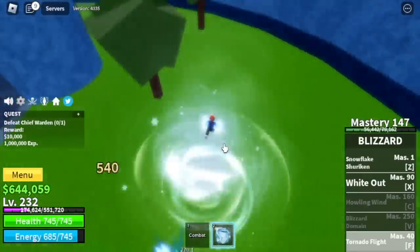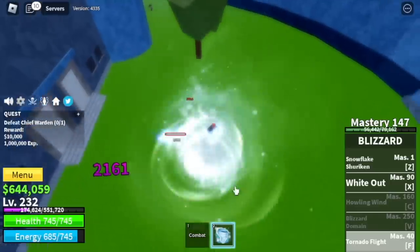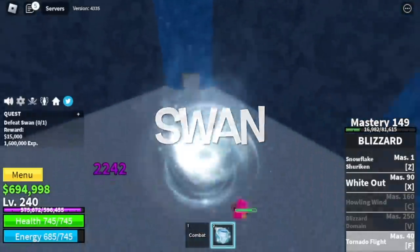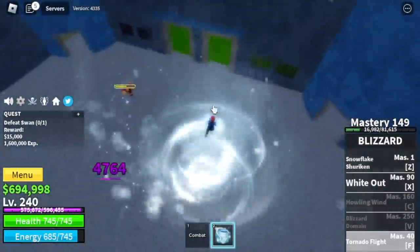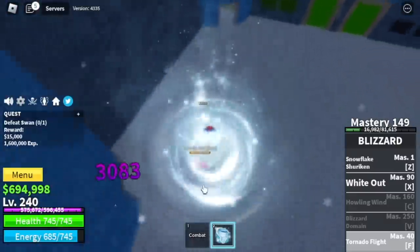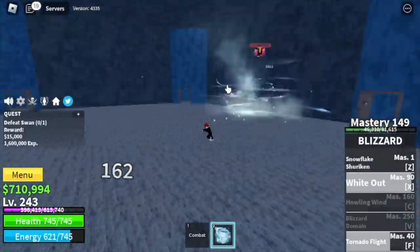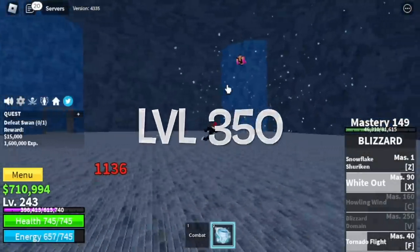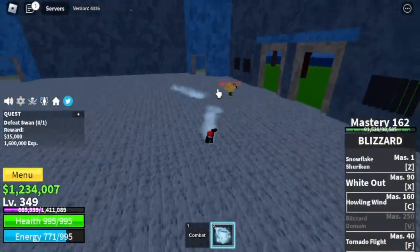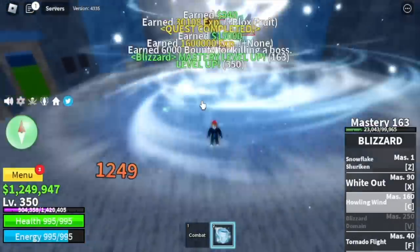Chief Warden — F skill. Even with its long sword, the Warden sword cannot hit you. Moving on to Swan — Swan has long range attacks. As you can see, we started at full HP. F skill is really good. Imagine using other skills like Z and X. Target level here is 350, and while grinding here we will unlock the C skill, the Howling Wind. This looks like the Whiteout, but I think it has higher damage and the duration is longer.